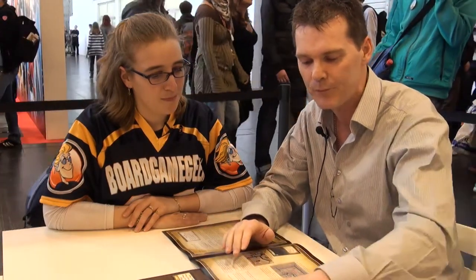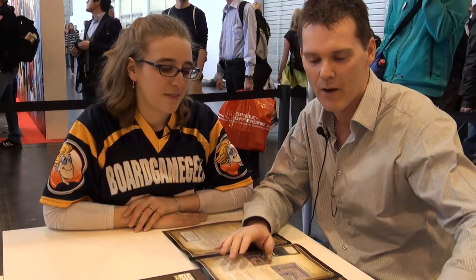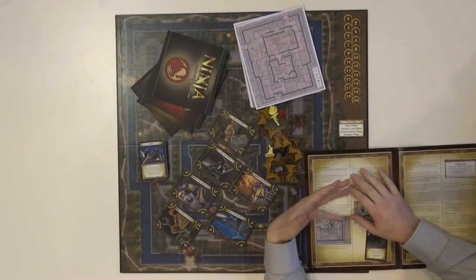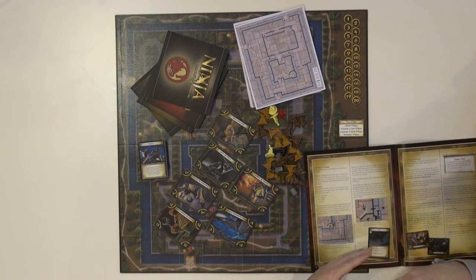The basic premise of the game is that the Ninja will have one of several missions which are outlined on these cards, but they don't know exactly where within the castle they need to go in order to carry out the missions. So what they're trying to do is, through hidden moves, they're trying to get their way in there and avoid detention by the guards.